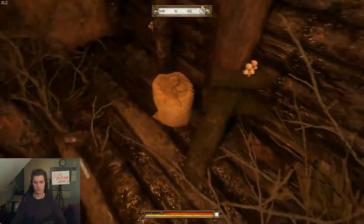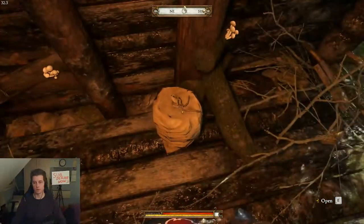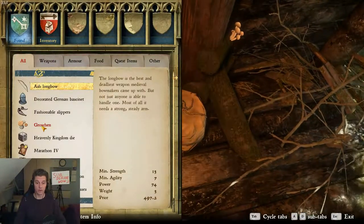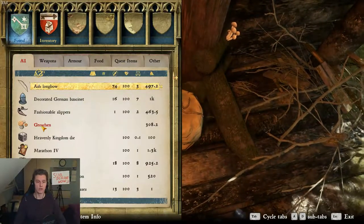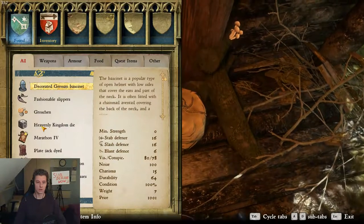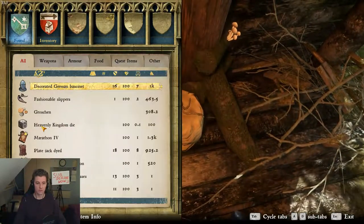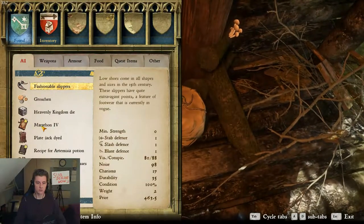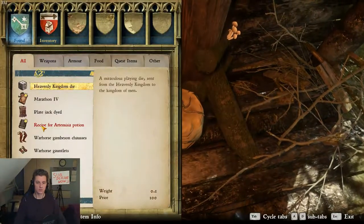Back in the mine - there is a really good bow here by the way. Wow, minimum strength 13 - holy moly. Also headgear, slippers for 300 Groschen, and a jump tie.